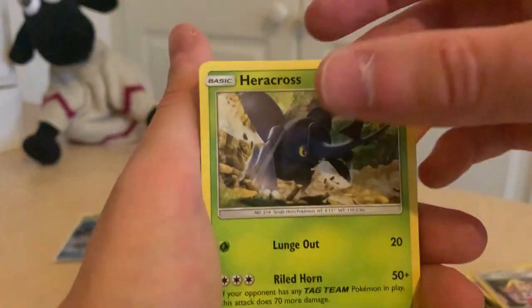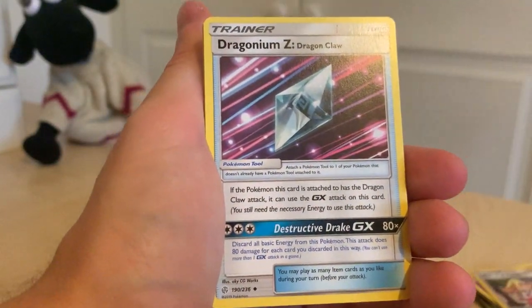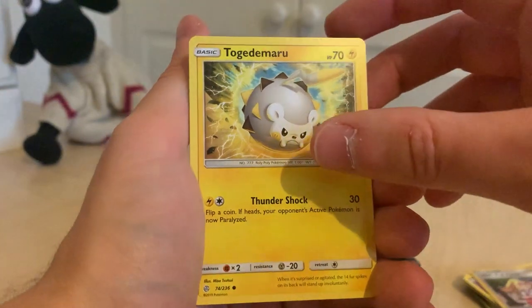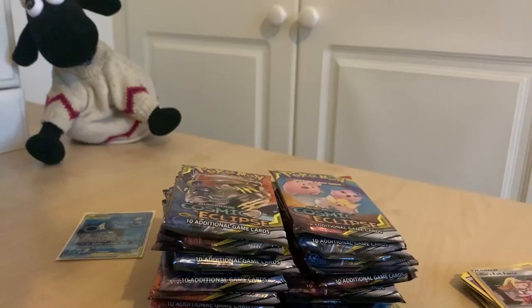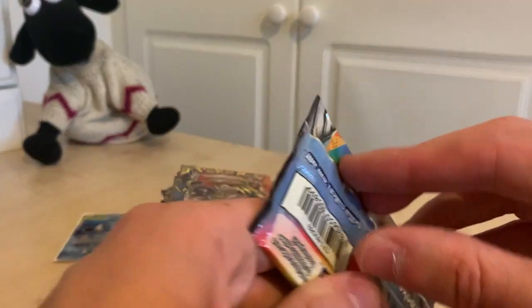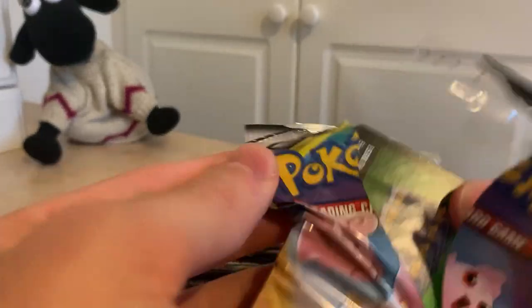So anyway, Water Energy. Got a Heracross, Lillie's Poké Doll, Dragonair, Tepig, Toadjamaru again, Onyx, Welma, Palpatoad, Rufflet, and an Armarouge. So a lot of these cards I haven't managed to get, so I might try and do like a binder just to see how many cards I'm off. I know that there's so many cards in this set, but it's just awesome. Like that ultra-rare Blastoise we got — really happy about that one.